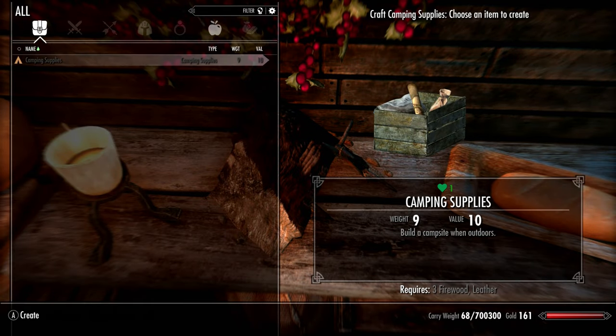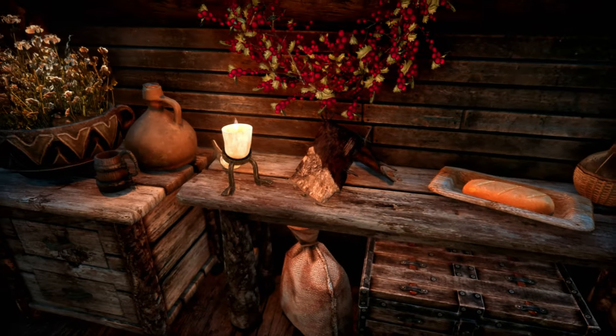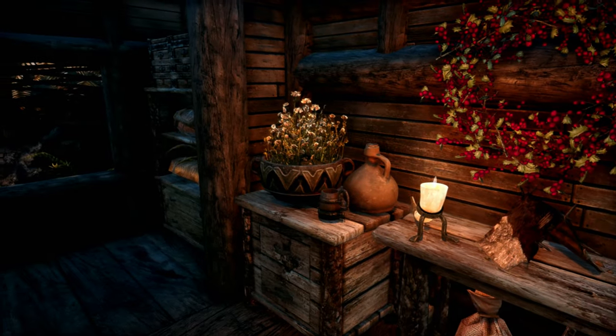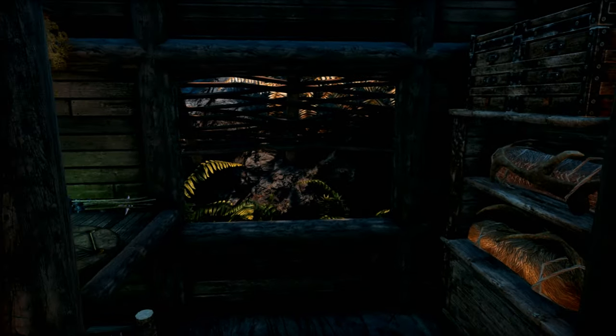You just need three firewood and some leather. As we move along, we've got an end table and some tundra cotton. And as we enter this next room, you've got a dresser with a few pelts and a storage chest.